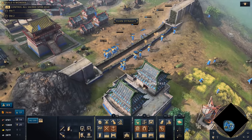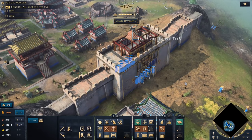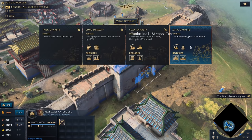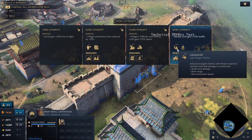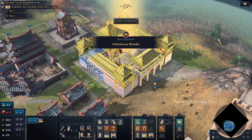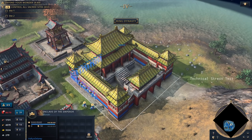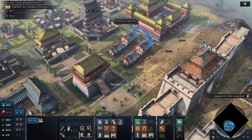Now it's time to build our defensive structure — the stone wall. With that we build the Great Wall Gatehouse, a very special landmark, and achieve the Ming Dynasty: military units gain 10% health. We also unlock the pagoda, which can house relics, and level 4 grenadiers. Last but not least we have the wonder, the Enclave of the Emperor — a beautiful big building that, if not destroyed in 10 minutes, brings us the victory. We still have a bit of space for some additional houses right next to the wall.